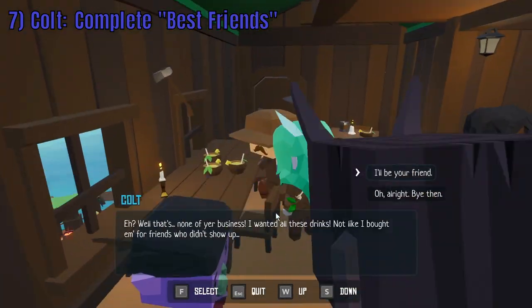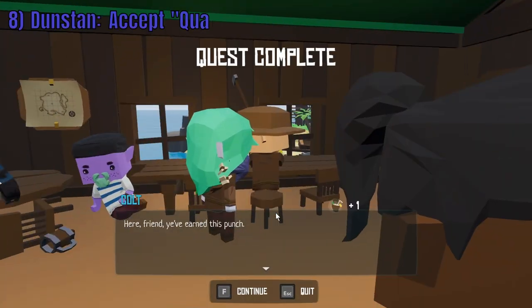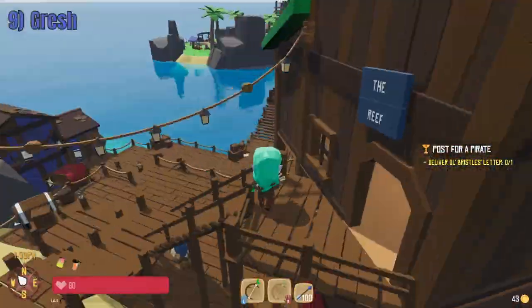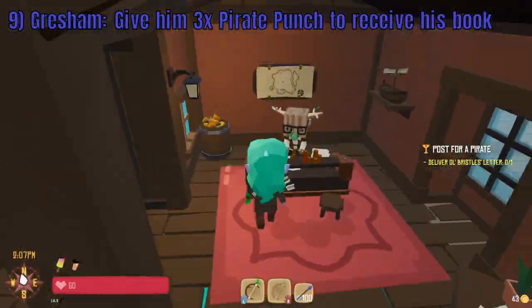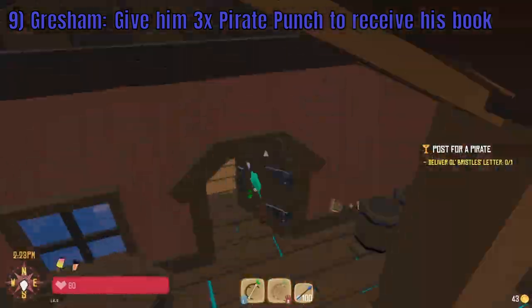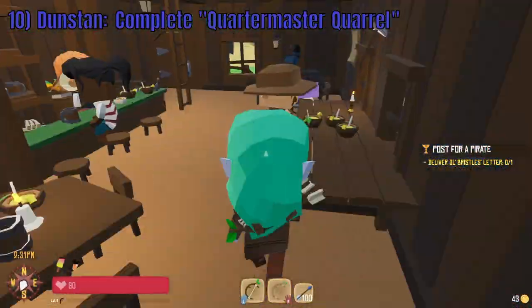Speak with Colt and complete Best Friends. Next, turn around and climb the ladder into the kitchen where you will find Dunstan. Speak with him and accept Quartermaster Quarrel. Exit the reef and talk to Quartermaster Gresham. Give Gresham three Pirate Punch to receive his book. After receiving the book, bring it to Dunstan to complete Quartermaster Quarrel.